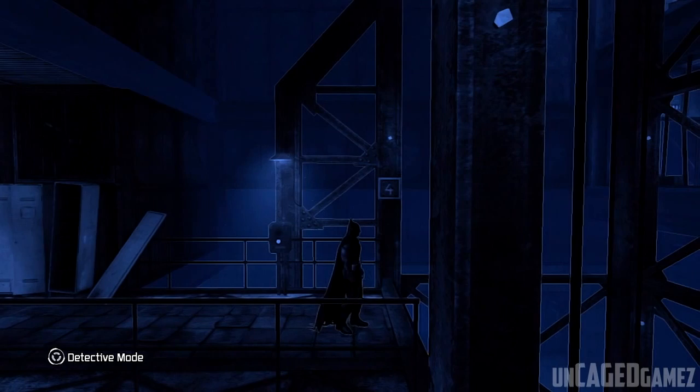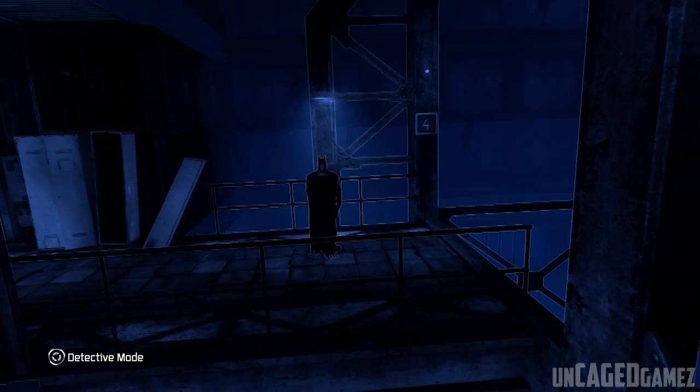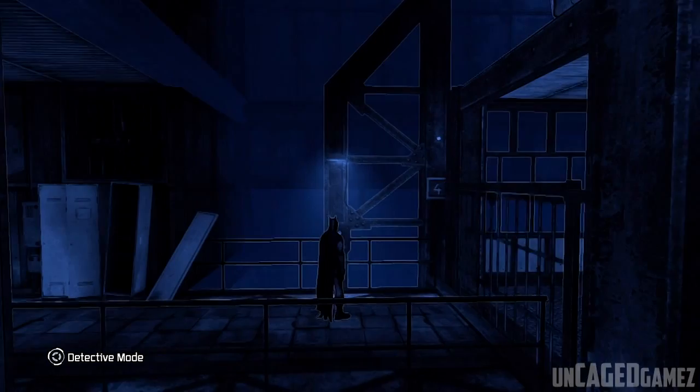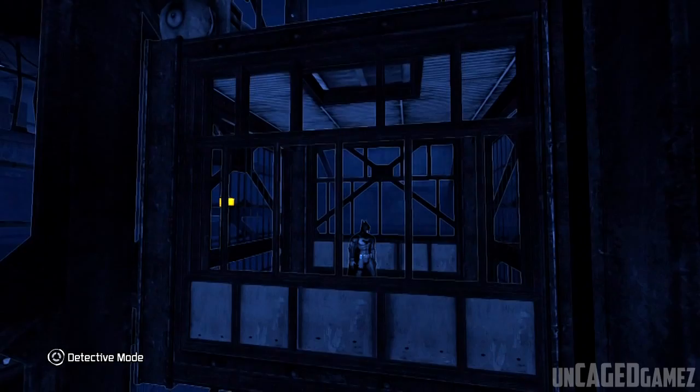Call elevator. Thank you guys for sticking with me and supporting this walkthrough — it means a lot. So we're calling the elevator. I see that red little person still down there. And it was the stupidest way to find this place because I had to blow up a wall that didn't show that you could blow it up, so I'm a little angry about that.